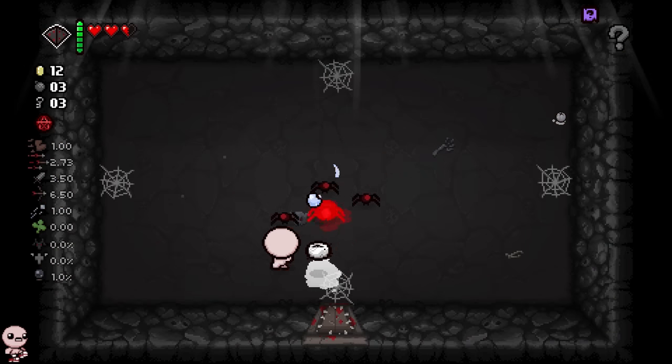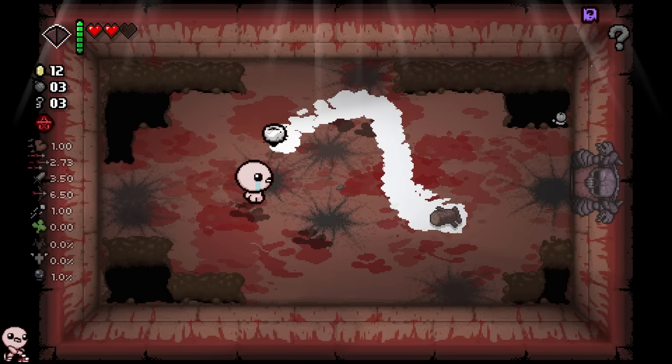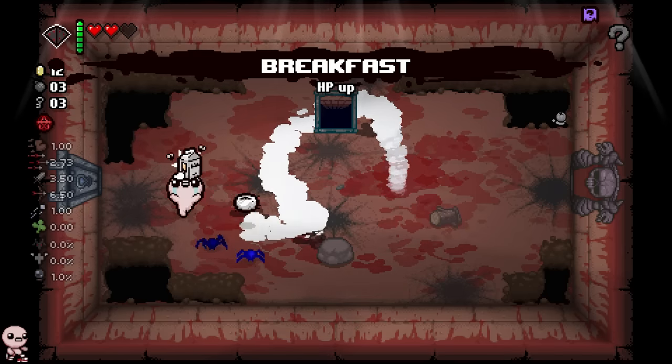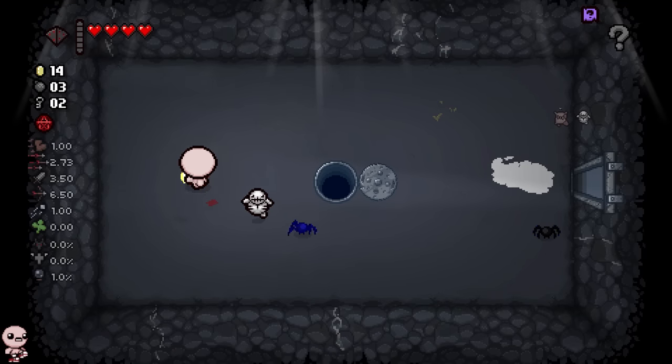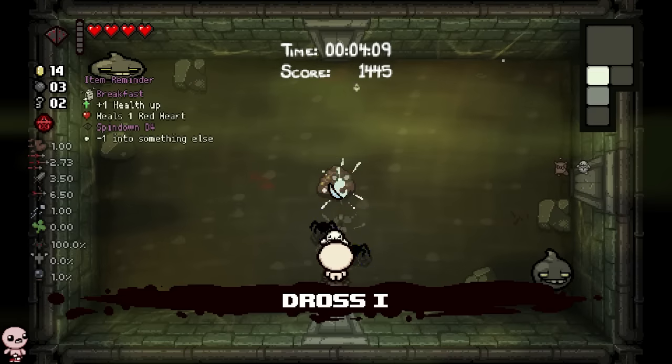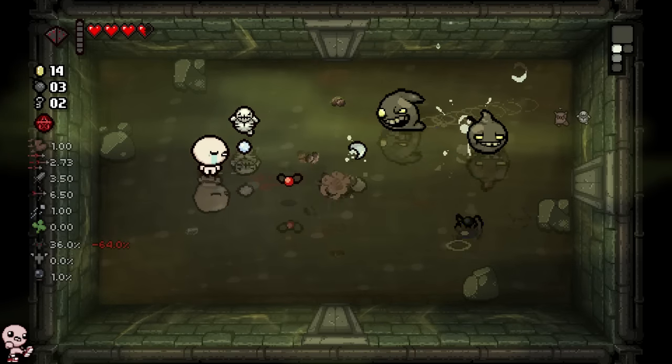I didn't go to the curse room — oh well, there was a reason I didn't. Little Horn, you're so silly thinking you're gonna hit me. I was so expecting a Toothpick. All right, let's do it. Boom — we actually get Dry Baby and more HP.